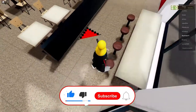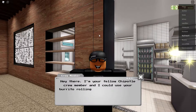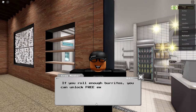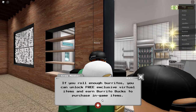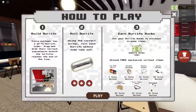You have to follow this red arrow as you can see on the screen, and this guy is going to bring me to the crew member. He asks if I can use my burrito rolling skills. I'll say yes. By rolling burritos, you can unlock free exclusive virtual items and earn burrito bucks to use on in-game items.